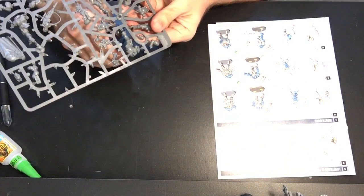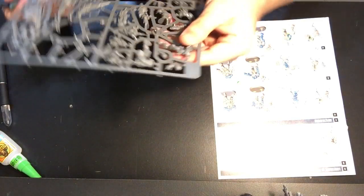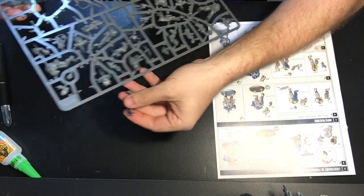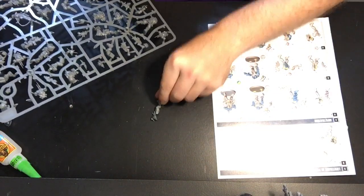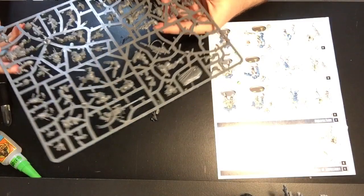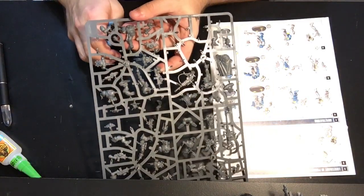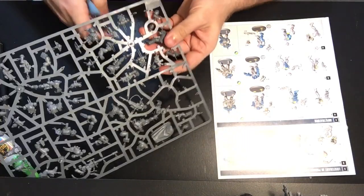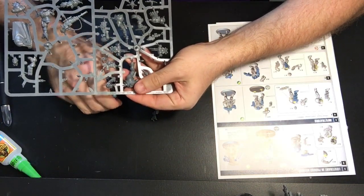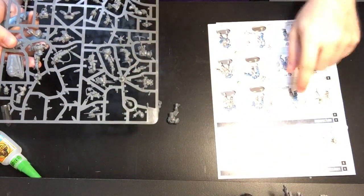They keep coming up with new bolters, which is kind of crazy, but these guys with the new bolter rule can put up some hurt really quick. First component A31, looking for A30 — this is a fairly large sprue, trying to keep it all on camera. Okay: A30, A31, A34. It's a bolter with a sling — that's not too new, we've seen that before.